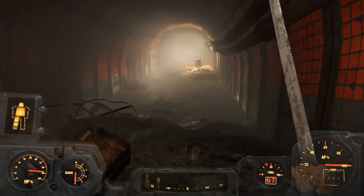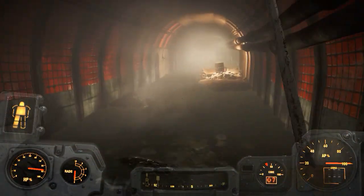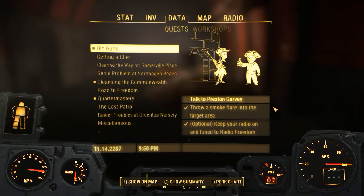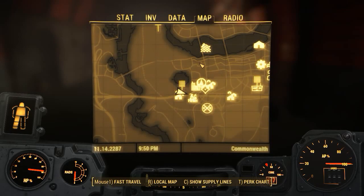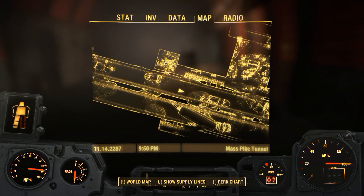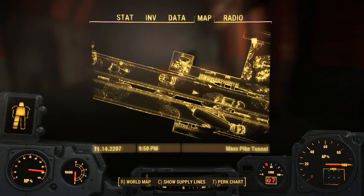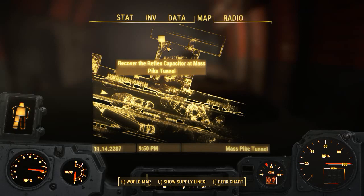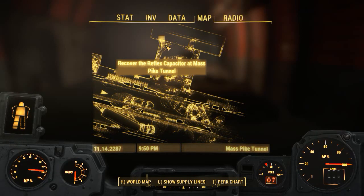The most important thing to remember when you're looking for a reflex capacitor at any location: just hit M, which will open the global map, and then hit R to give you a local map of the location. If you ran all over the place and can't find it, you see I have the quest highlighted and on the local map it shows where the thing is.